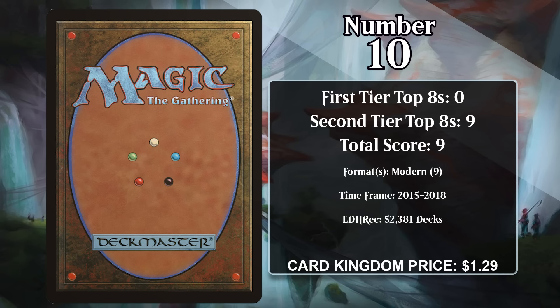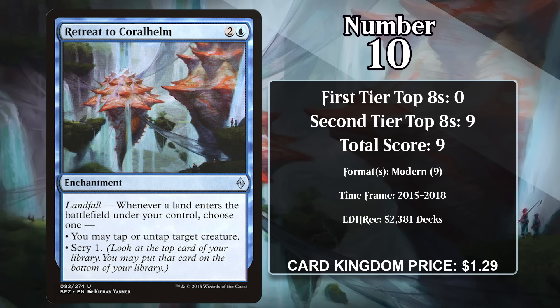At number 10, it's Retreat to Coral Helm. For 2 generic and a blue, it's an enchantment with landfall, which means that when a land enters the battlefield under your control, you get one of two choices: you can scry one, or you can tap or untap target creature. So it's a bit more restrictive than the original Twiddle since it only hits one card type, but it's a repeatable way to get this type of effect, and it's the first of many cards on this list that enabled combos.